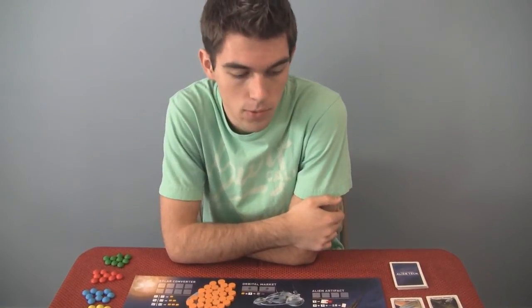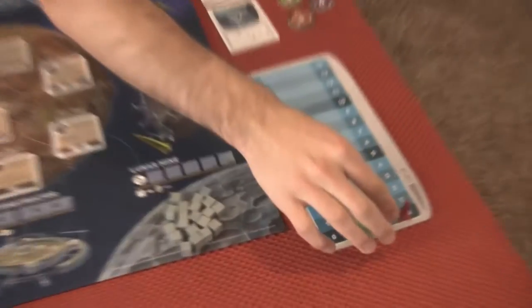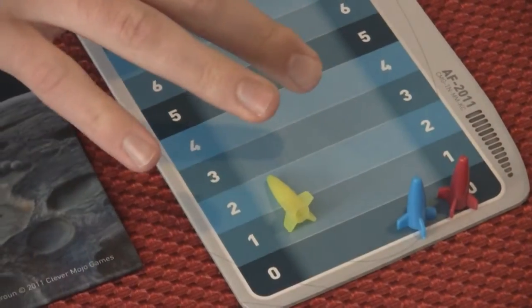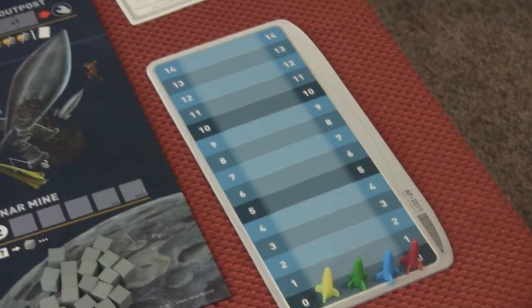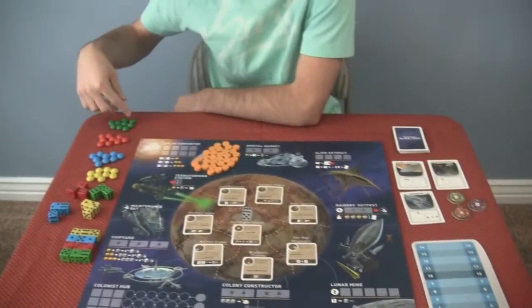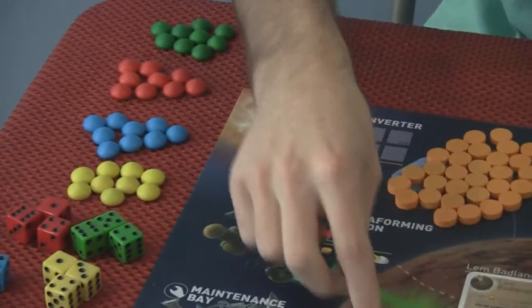What is the point of Alien Frontiers? The point is to win — you get the most points. Over here your rocket ship can be for up to four players; you pick a color and whoever has the most points at the end wins. You get points by placing your colonies — here in the four colors — on the planet to colonize it.